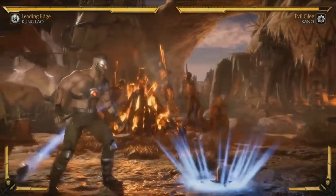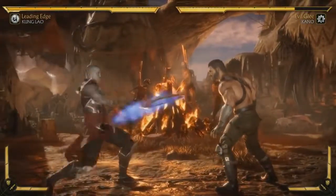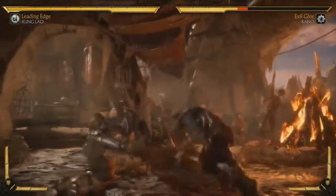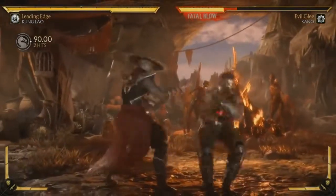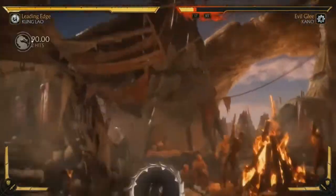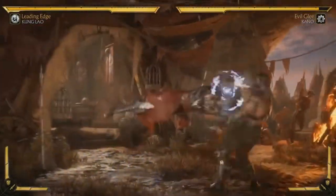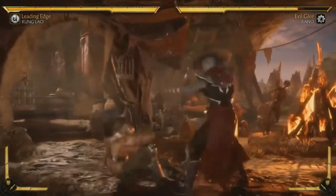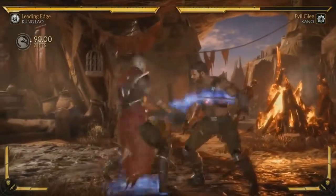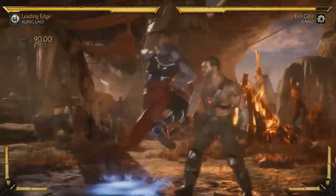His teleport's back with a new animation — throwing the hat down couldn't be cooler. From the teleport, he has a brand new advancing overhead move. The crushing blow requirement for it is you have to do it after you hit the throw. The idea is: the opponent obviously wants to duck the throw, but then he has an overhead, so if you're duck-blocking to avoid the throw, you get hit by the overhead.